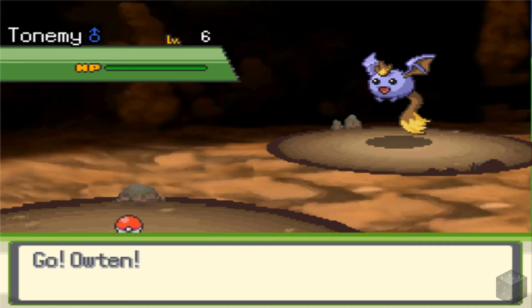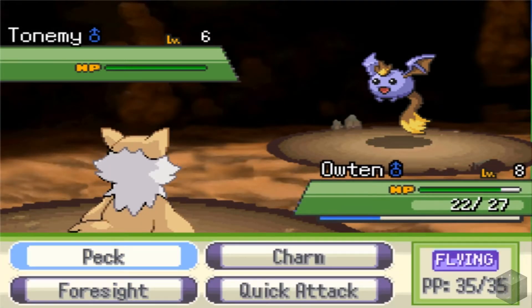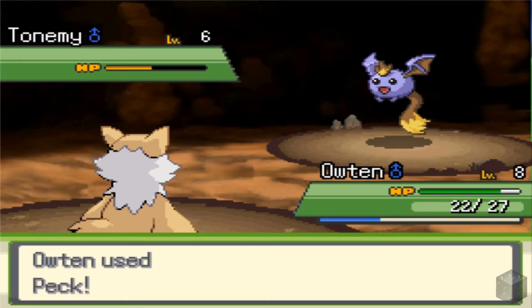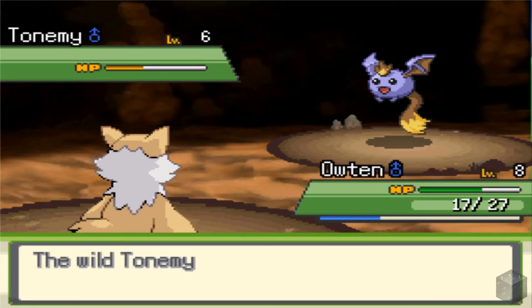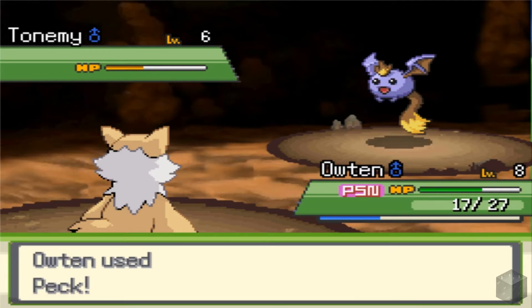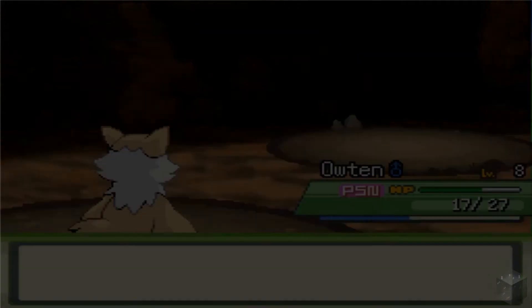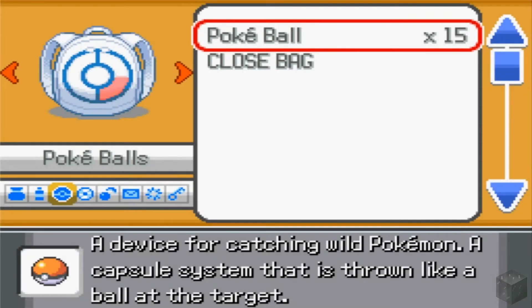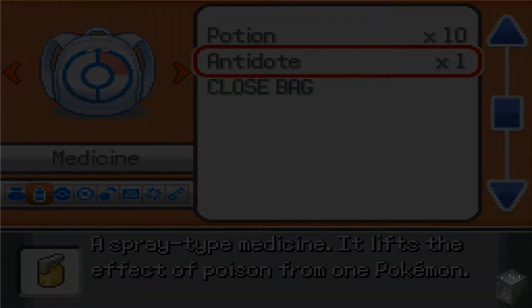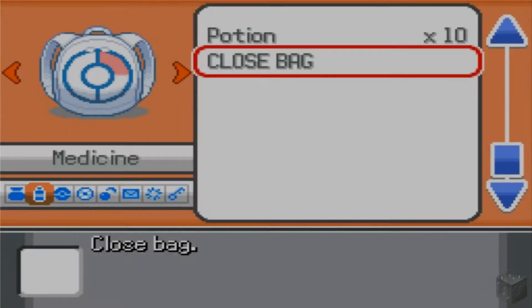The wild Tonami used Tackle — it didn't hurt that much. I'm gonna use Peck — critical hit, very nice, Outen. He's going many times in a row. Poison gas — oh no! I may have one Antidote left. I hope I have one Antidote left, otherwise that's going to be quite unfortunate. I won't be able to use Outen anymore for the rest of the area. Do I have an Antidote? I do — one left. Use an Antidote — I don't think I really need to use a potion right now. Last Antidote. Alright, thanks for the reminder.